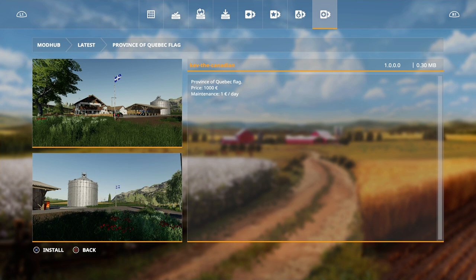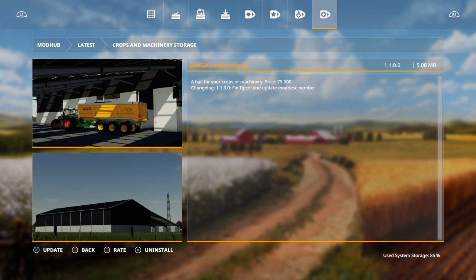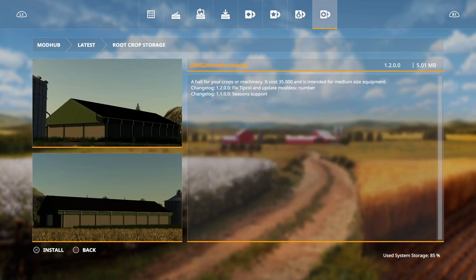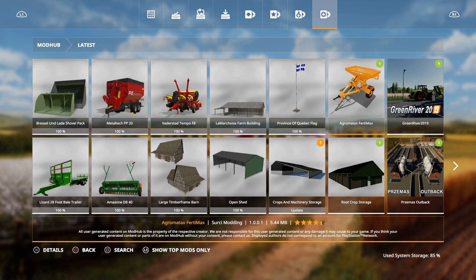The Quebec flag is by Kev — the Canadian Province of Quebec flag, 1000 pounds. We also had an update for the crops and machinery storage with a fixed tip call and mod desk number update, and the same for the root crop storage which now has season support. The Agramatics 30 Max also had lime added.